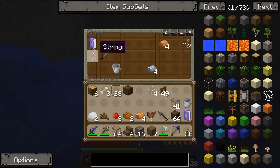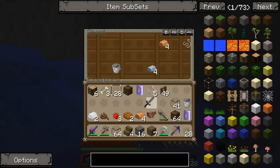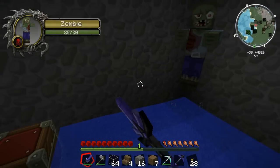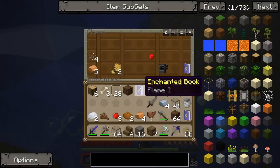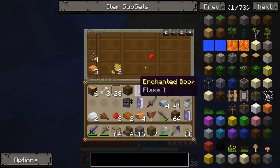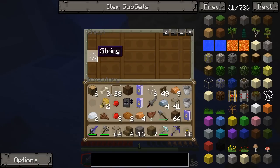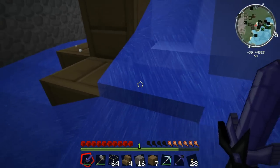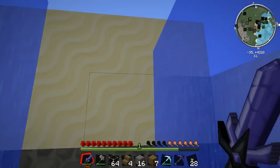Let's go! What's in here? Another enchanted book of Flame, some string, a steel sword, iron ingots, some copper, more string, another bucket. Let's get the other chest — enchanted book of Punch II, a steel helmet, redstone, wheat — perfect for making bread — and more string. Not a great find, but let's just get out of here before more zombies turn up.